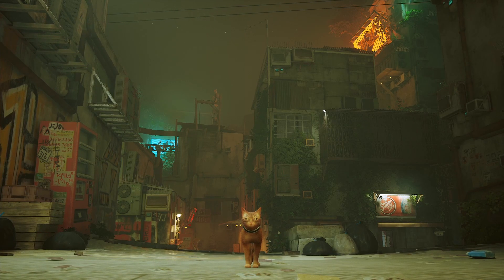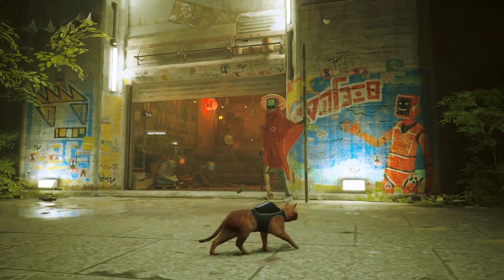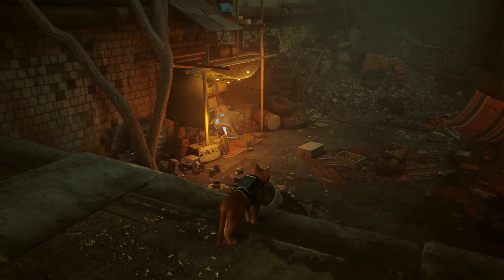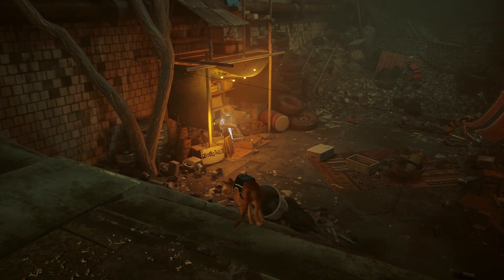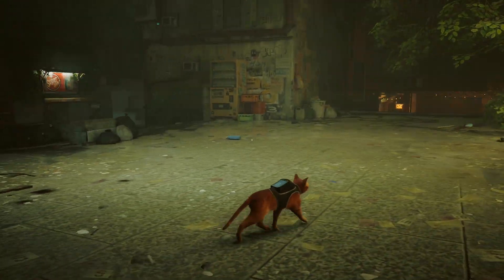I'm going to show you how to get all four of the energy drinks in Stray in the slums. These energy drinks are used to buy stuff from the merchants. There's this merchant who sells sheet music and electrical cables, which are used to get a poncho and the mysterious relic item, and he wants energy drinks in order to get them.